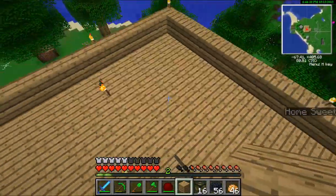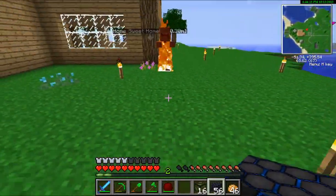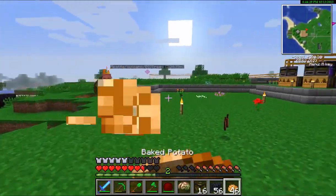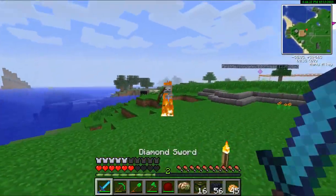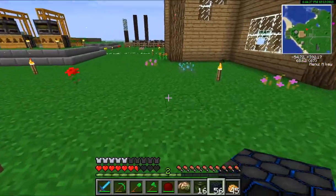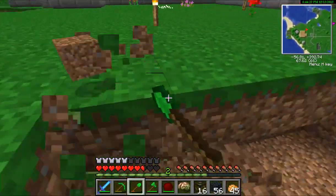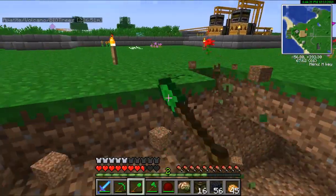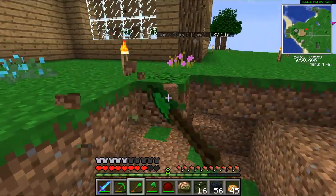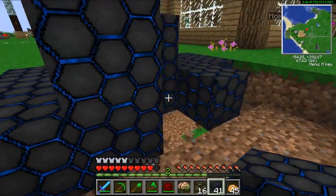Now where's the hole? There we go. So we're going to build it right about here — let's kill these. Now I feel safe. So we're going to build it — let's put the outline. Let's make it a decent sized tank, because after all this is lava and we're going to need a lot of it. This can be quite a big size tank.